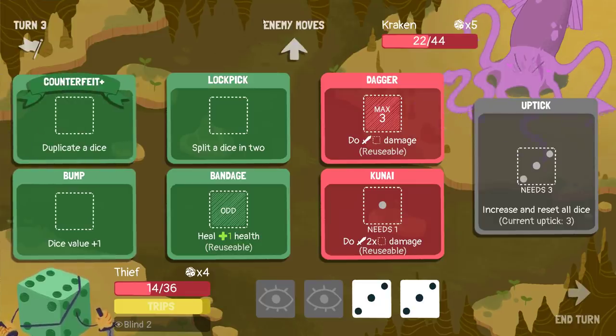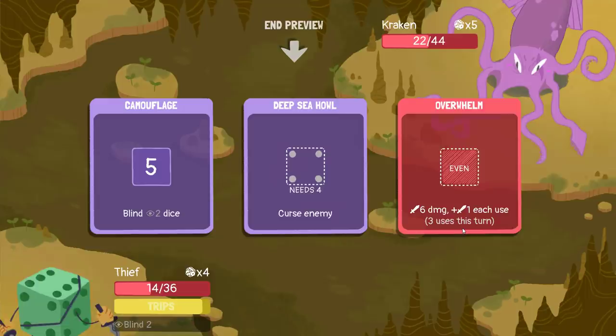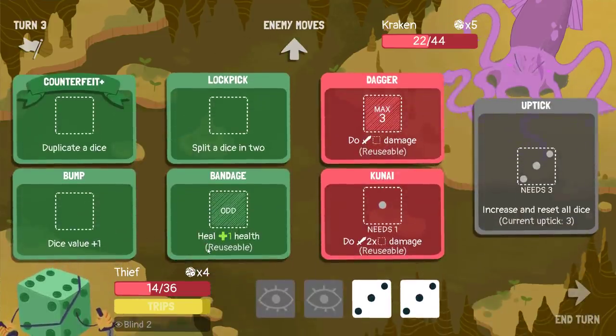So the maximum damage the enemy does next turn is six, seven, and eight — that's twenty-one. I would have to gain eight life this turn in order to guarantee I don't die to just three Overwhelms next turn. That's me using all my resources just on bandages — I can't do that, otherwise I'd just die to the Kraken later. So instead I have to assume the Kraken is at most hitting two Overwhelms next turn and just play as though they're not killing me right now. I do just play to as much damage as I can possibly do.